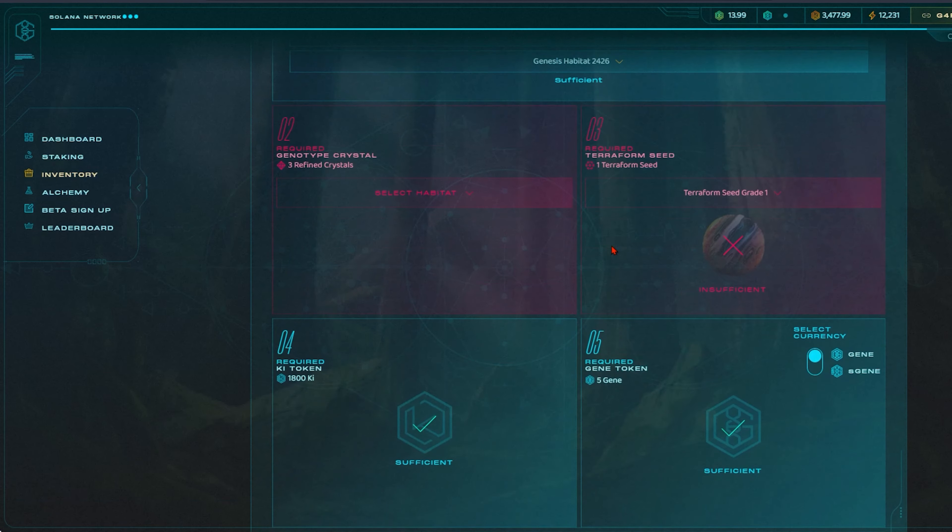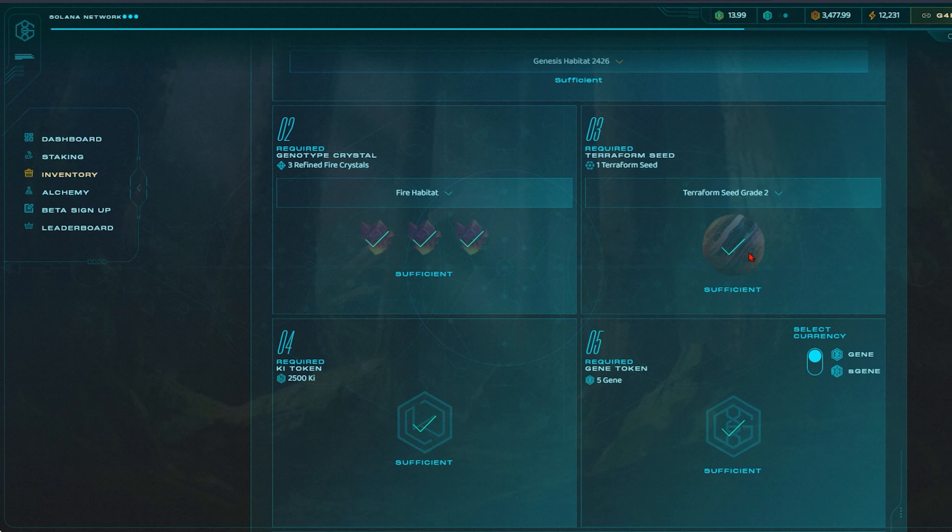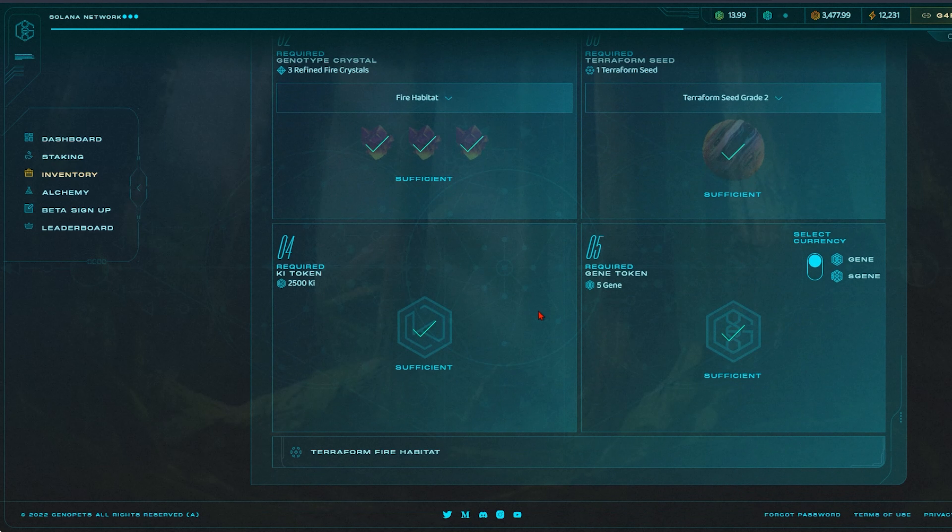Habitats are what keep the Geniverse ecosystem running. There are many aspects of being a landowner where you can rent your land to grafters, see the alchemizing items you are currently crafting and terraform any new lands that you wish to produce. You will need to grind in-game for some time before you can actually terraform or purchase the items from the marketplace to speed up the process.